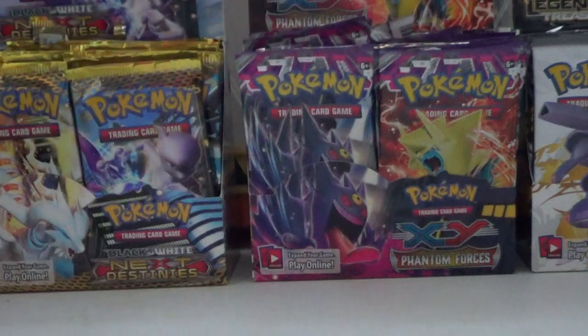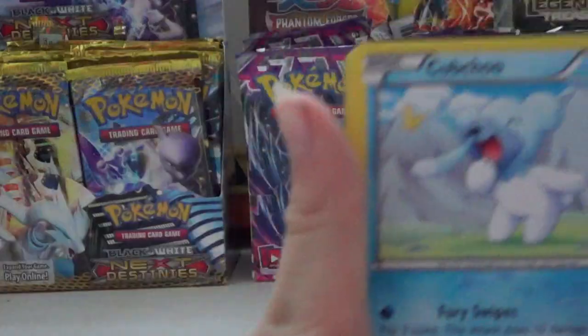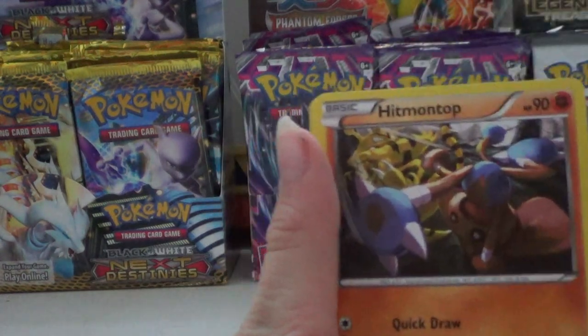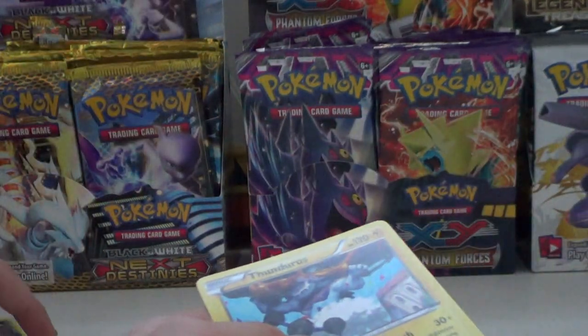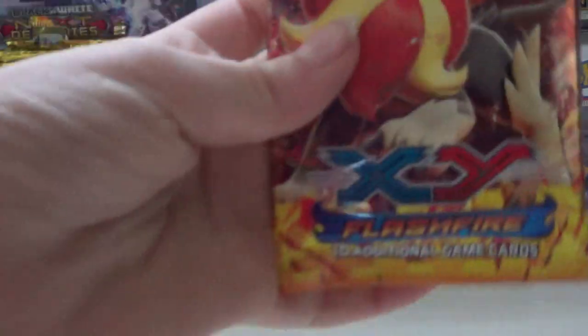Our second Furious Fists pack — I think I felt an ultra rare. Cubchoo, Poliwrath, Plusle, Nymphia, Bellsprout, Hitmontop, Scrafty, Combusken, Roserade, hollow Pangoro, and a non-hollow rare Thunderus. Moving on to Flash Fire.